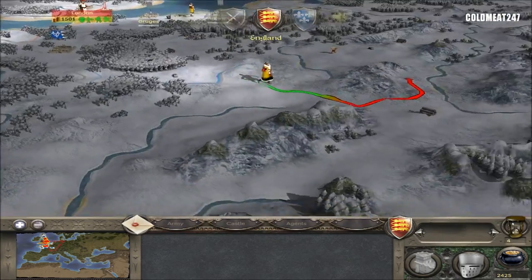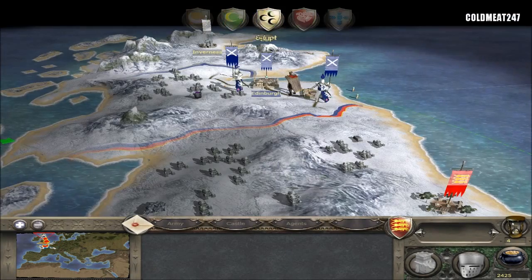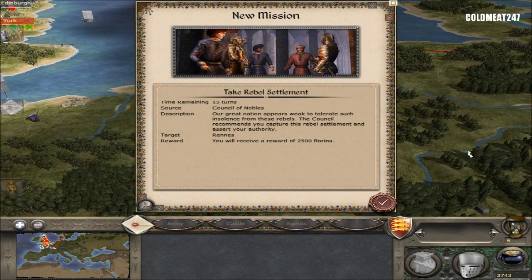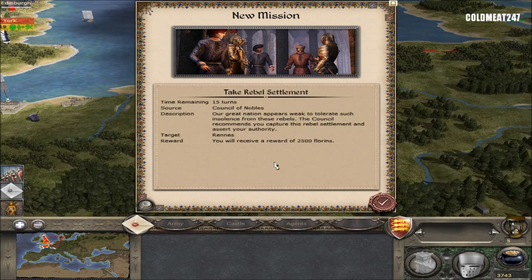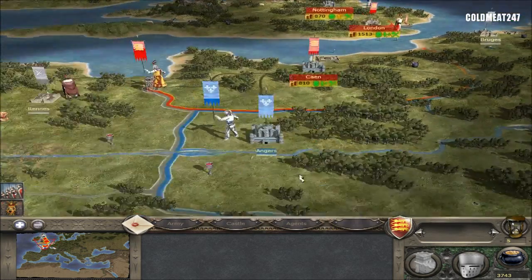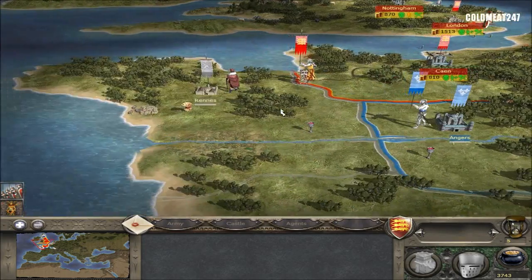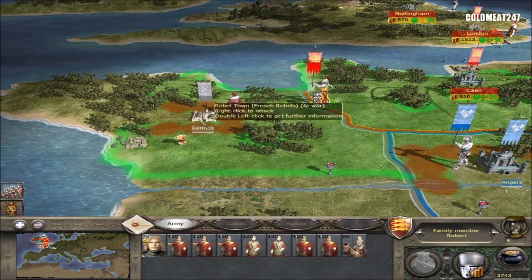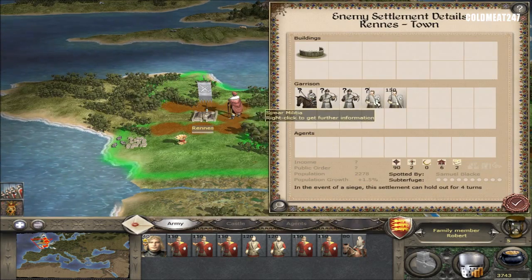I moved everything except for my diplomats. One's going north in Italy, the other one is going north towards the Danes that we just met. Mission: take Rennes. That's pretty good. I thought about maybe moving my army around and going to Paris instead, but with 2,500 Florence waiting for us, we're gonna go take Rennes.